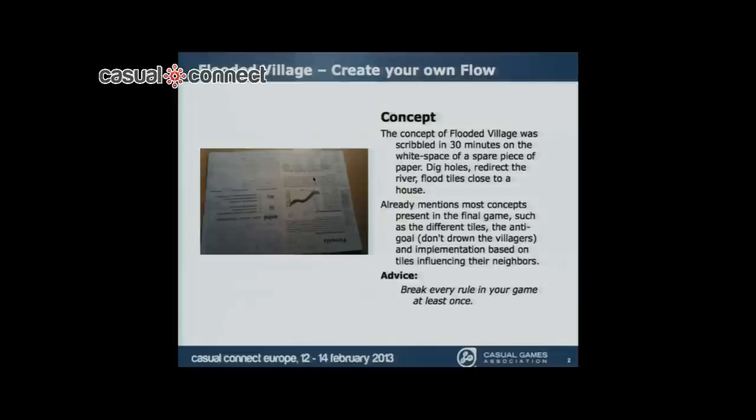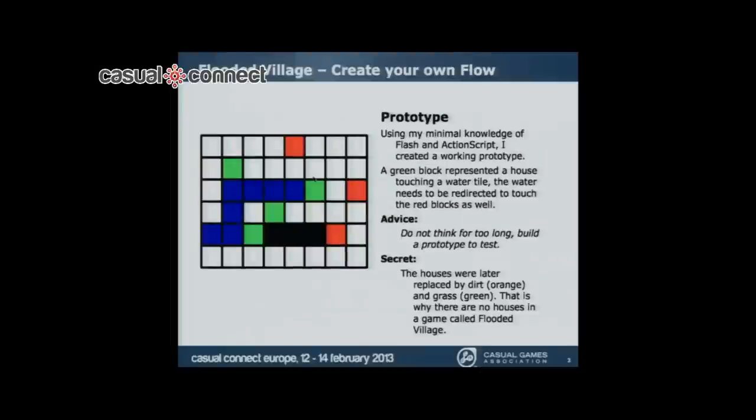I wrote it all down, but I wanted to test it, because I didn't want to keep drawing everything, so I made a little prototype in Flash. At the time I didn't really know Flash. So this was what it actually looked like — there's a grid with tiles and you can click the black tiles to dig a hole, and the water flows through.